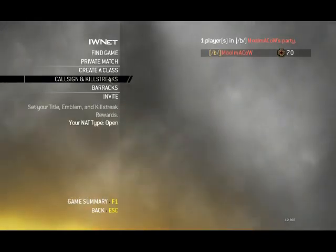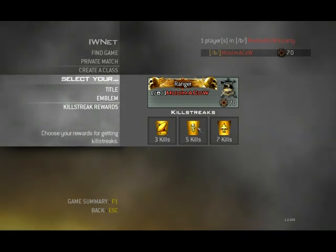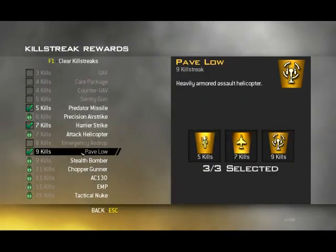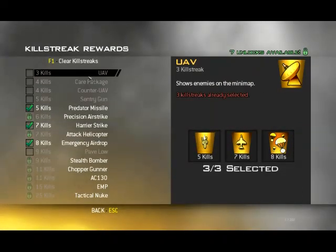Now for my kill streak setup. I'm using UAV, Predator and Harrier. But sometimes I actually put it to 5-7-9 or 5-7-8, because when you use Emergency Airdrop you can get a shitload of experience.